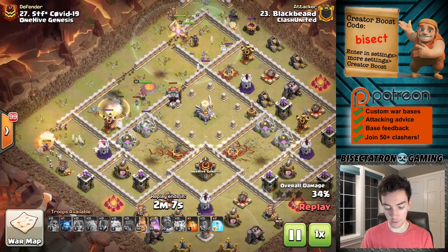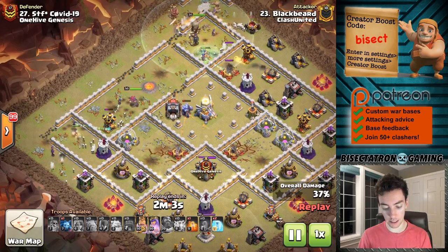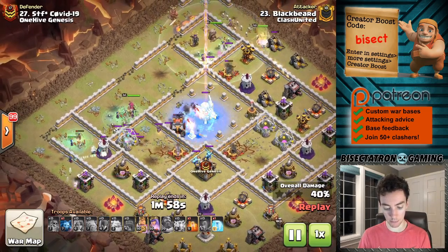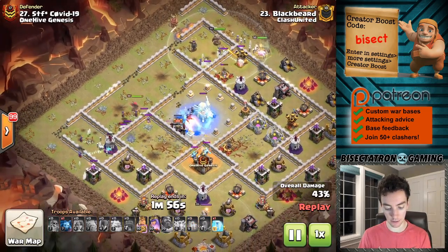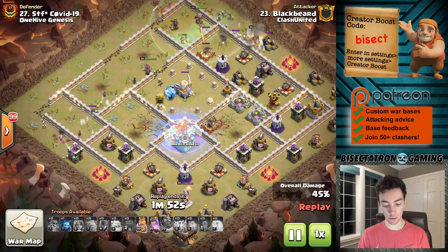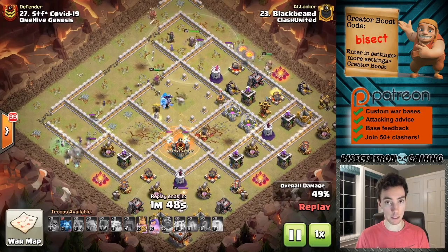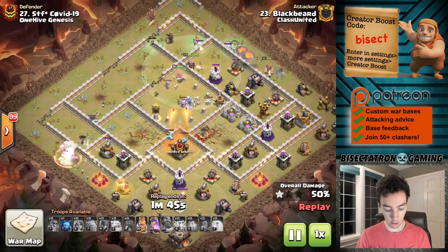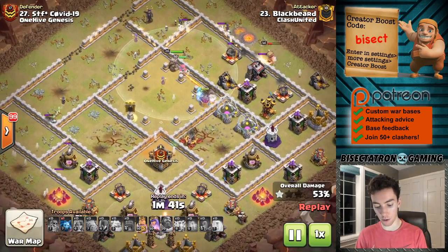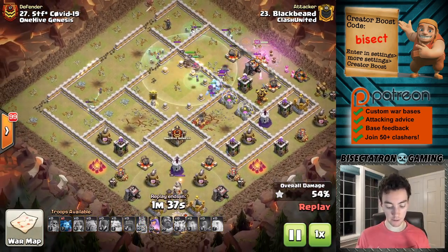You can see the troops going into the core and the eagle is going to go down. The wall wrecker typically can secure that just by getting in there, and the queen is also in there. The thing is though, the witches are spread very thin just because the base is so wide and the compartments are very robust, meaning they're going to be picked off slowly. Giant bomb here, giant bomb there — the king gets stuck on a wall, which isn't helpful, and really just kind of spreads things out very nicely.